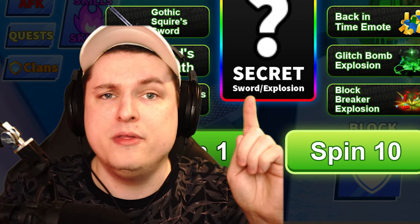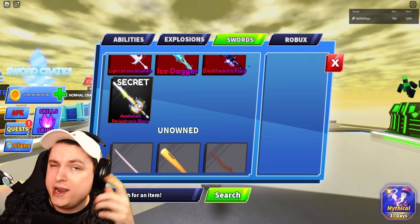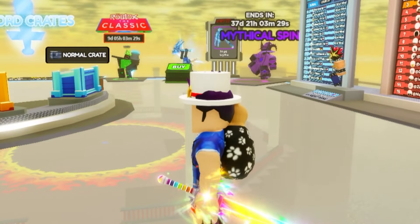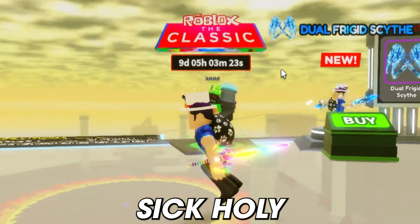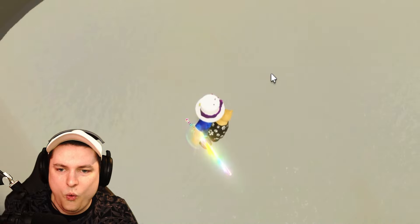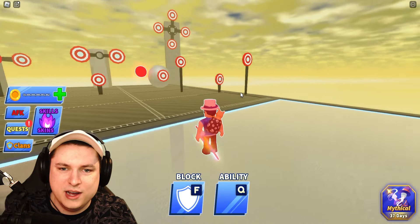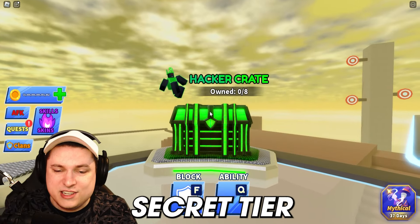The secret tier weapon is the Awakened Periostron's Glory — quite a mouthful. It's a rainbow sword that looks absolutely incredible up close, with an amazing slicing animation that's definitely fitting of a secret tier weapon. Let's parry the ball with it — very nice. That's the secret tier sword inside the hacker's crate, along with a secret tier explosion for you to discover yourself.